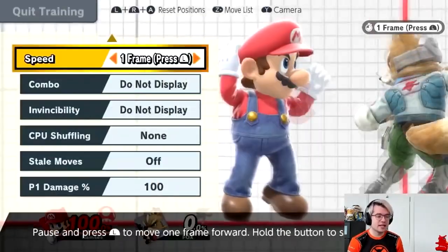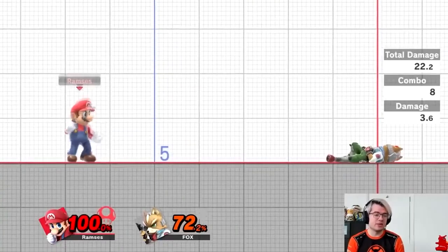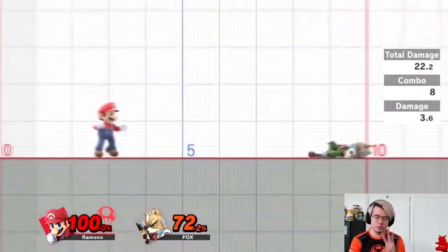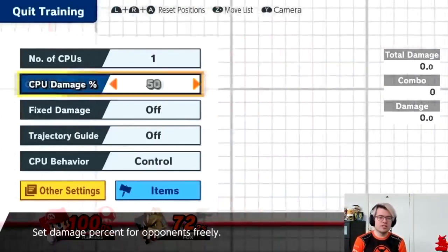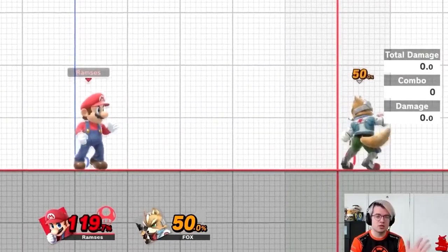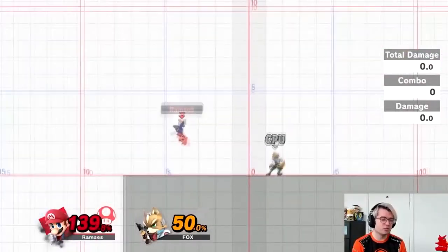One thing to keep in mind is that hitstun allows for combos. Here's an example of a combo — the combo counter says it's 8 hits in a row and the total damage is 22. The entire time during this combo, my opponent is in hitstun. It's a very simple combo, only 3 moves in a row, but it illustrates the concept of hitting your opponent while they are still in hitstun. Now we go into the second part where we have control: teching. By pressing the shield button just before hitting the ground and either neutral or a direction on the stick, you can roll or tech in place. This gives you a little invincibility and gets you back on your feet as soon as possible.